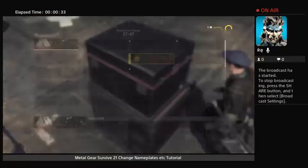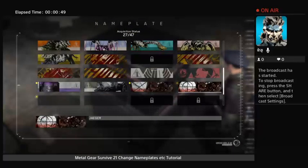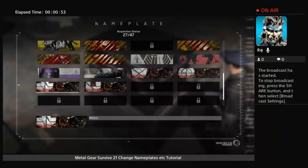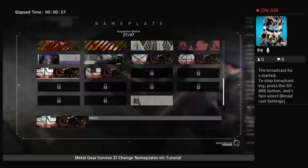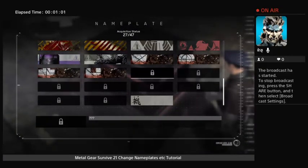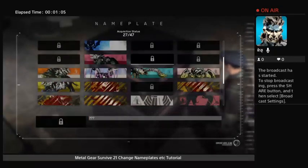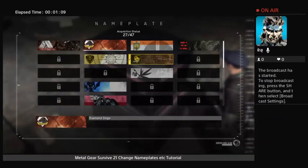Change your name plate, and you unlock them as you play. Depends on what you've done. I got some from doing a medic, and The Scout. Just go to these and you can change it.